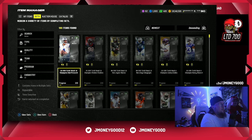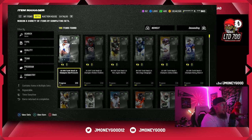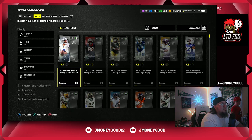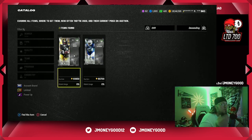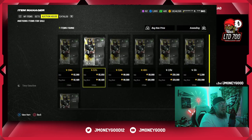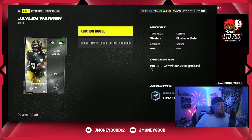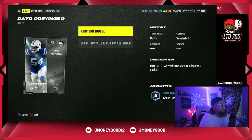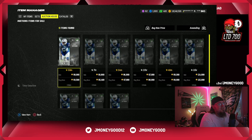We have Team of the Week out today - we got Dak Prescott and Shanking Rankins that just dropped in game. Looking at the sets, there's not really a ton of coins in here but a little bit. If you can get these 80 overalls under 70,000 to 80,000 coins, you can invest in these. We know if we invest in Team of the Week high cards and hold them for about a week, they do go up in price.